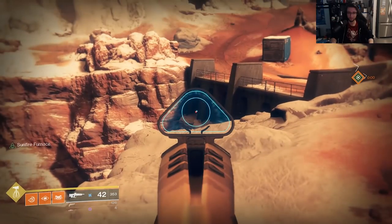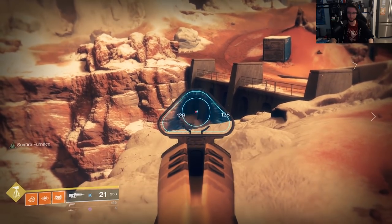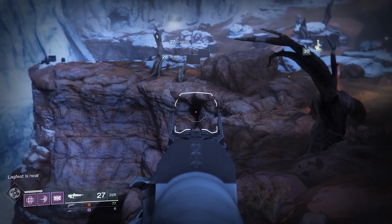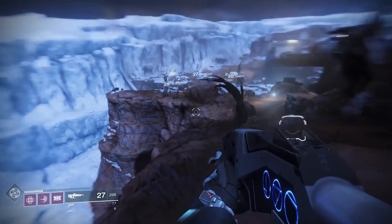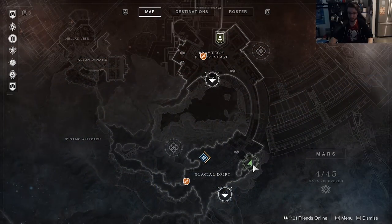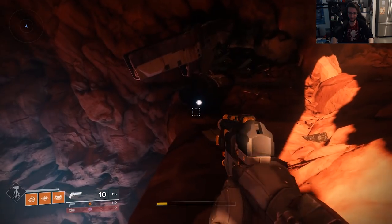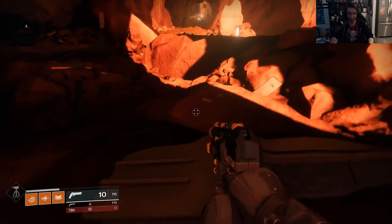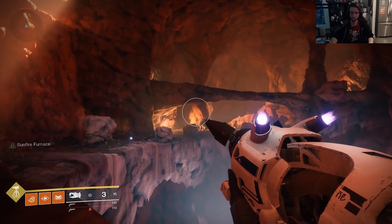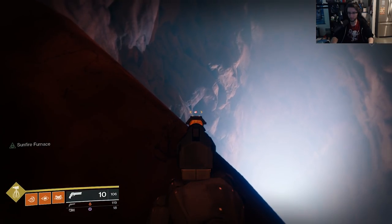For numbers 10 and 11, we're going to head into the lost sector in this area, but we'll grab number 9 on the way. Head towards the lost sector and then look back towards where you normally spawn in from fast traveling. In what I'll call the butt crack is number 9. Head into the lost sector. Number 10 is right behind the ship on the right side that has crashed, while number 11 is in the pit next to the ship on the left side. Feel free to finish the lost sector if you want, but that is all of them in there.